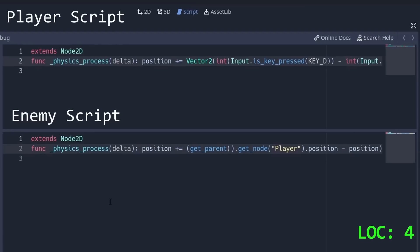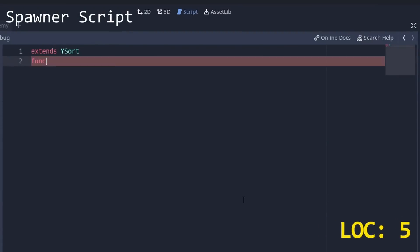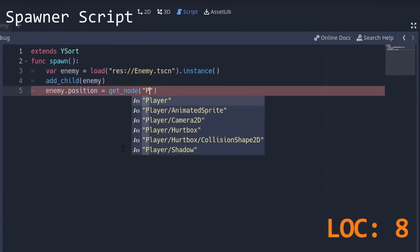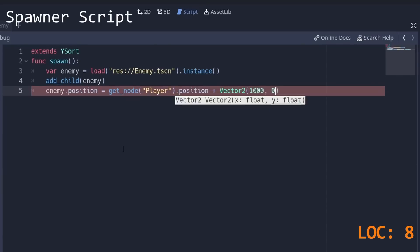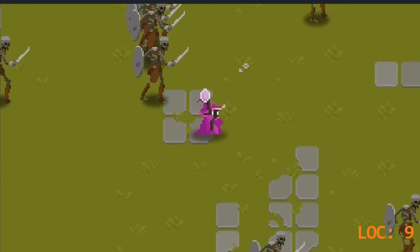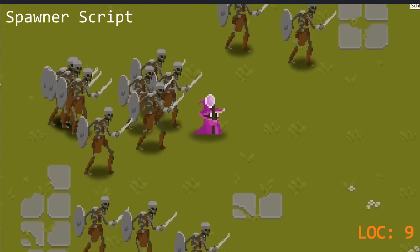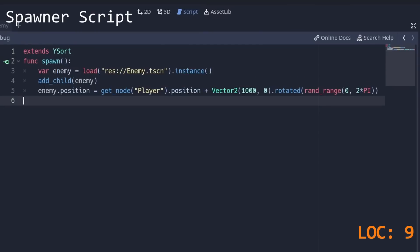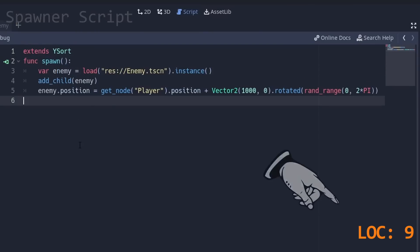We should add a spawner, which costs a line by itself. Then we need to load a scene, instantiate it, and position that thing. For the position, we just take a random position on a circle around the player. Yes, this works. But we cannot use five lines for this — we cannot even delete this space this time for some reason. This is expensive. We are at nine lines and still need to shoot.